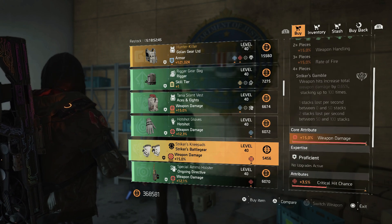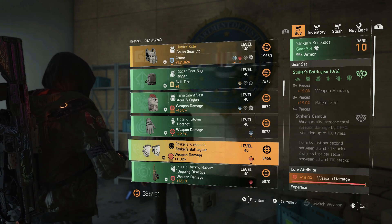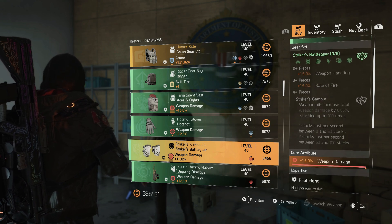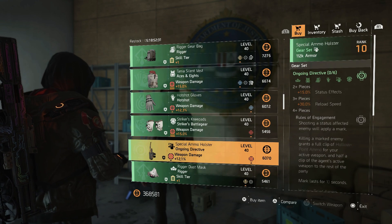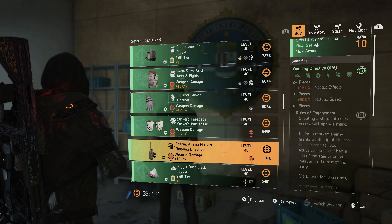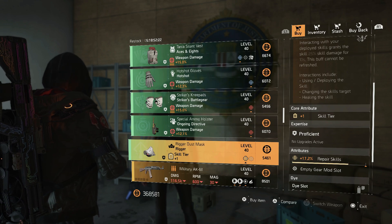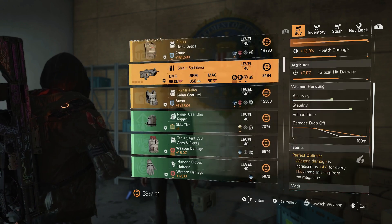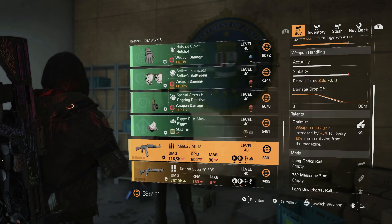For you new players watching: remember how I was telling you guys sometimes you can buy some of the better items right out of vendors? This would be a week where you'd pick these up. I would use the Ongoing Directive holster with weapon damage — you can put crit chance, crit damage, whatever you want there. And there's another Rigger piece, the mask, with skill tier — put skill damage on that. So you have a mask and a backpack, and then we have Aces and Eights. Some really good gear pieces this week.